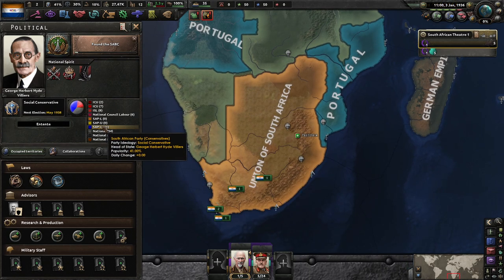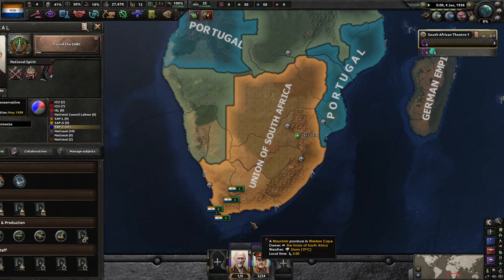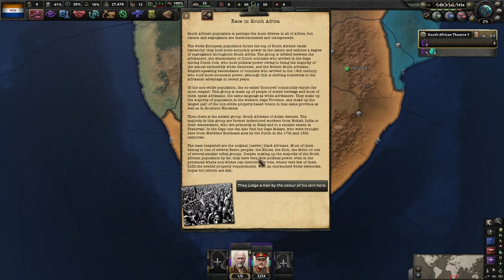Right now we have the Social Conservatives — they are the SAP, which I believe are pro-Entente. I think it's the authoritarian democrats that are pro-Reichspakt, or at least anti-Entente.